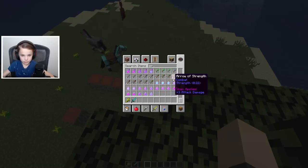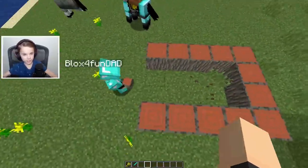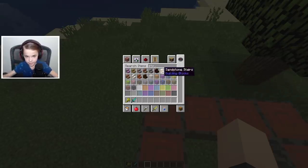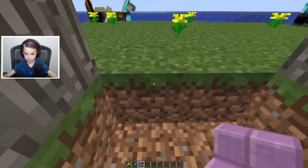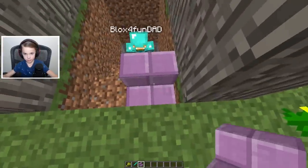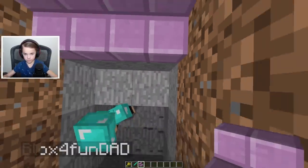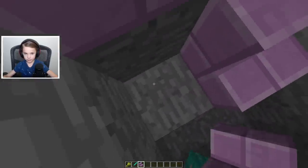I need obsidian. No you don't need obsidian, we need bedrock. There, and now we need to start digging and building stairs — a staircase. Let's do some purples, cause they look nice. Look how nice they are. Let's hope that horses can walk on the stairs cause if not we're screwed. Look at this stairs.